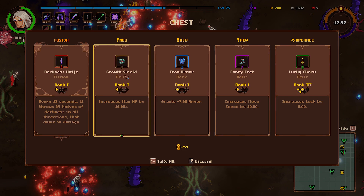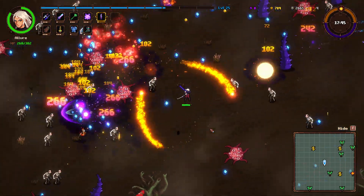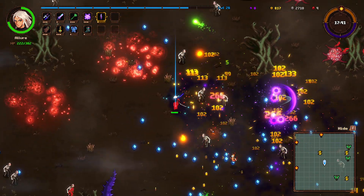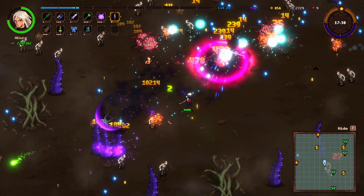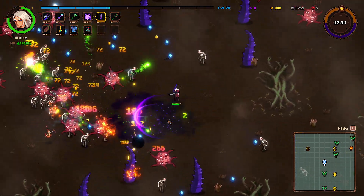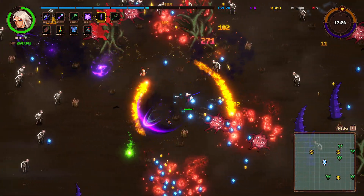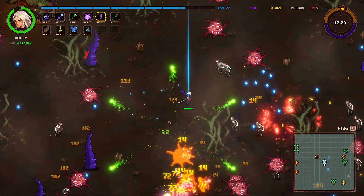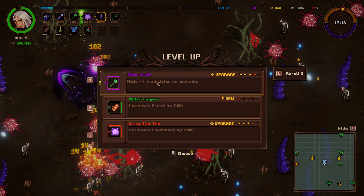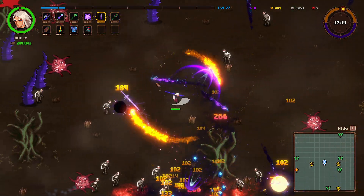The corruption robe and the knife will combine to do something - I'm not really sure what, I don't think I've seen it before. Slime staff - yeah, slime staff and corruption orb are perfect. Right there - I will take some damage to grab that chest. Darkness knife! Oh holy shit - we don't want growth shield, that's a dumb one. Seven armor, move speed, and luck - we will take those though for sure. There's our first evolution or fusion or whatever the hell they're called in this game.